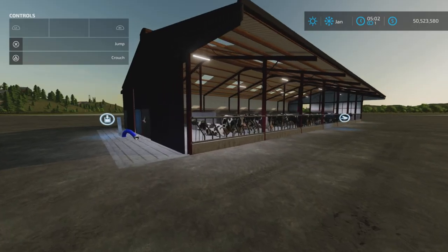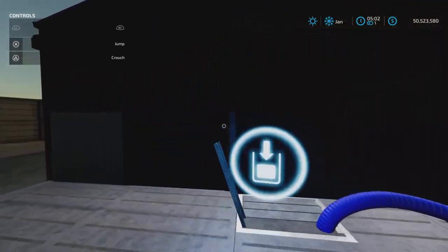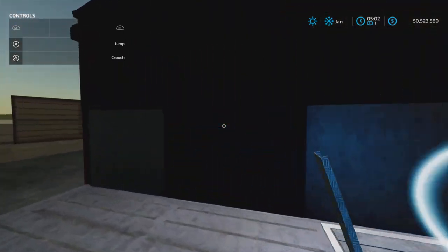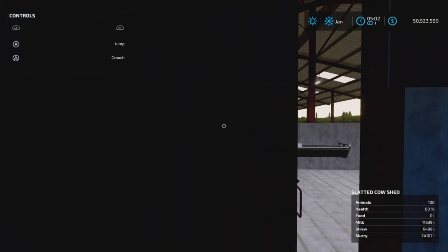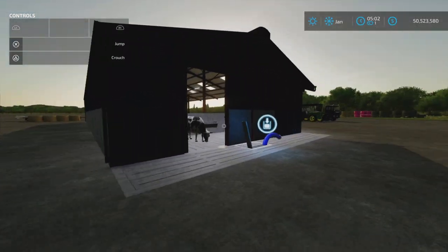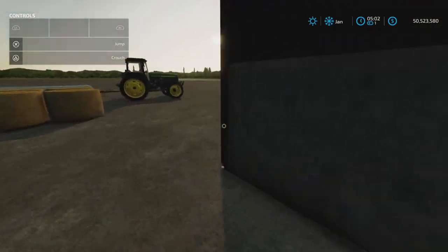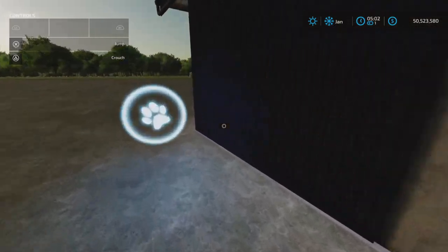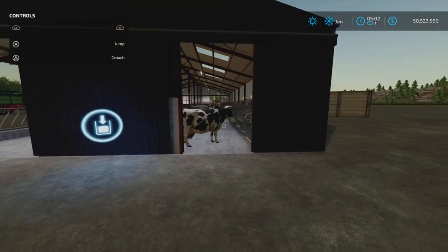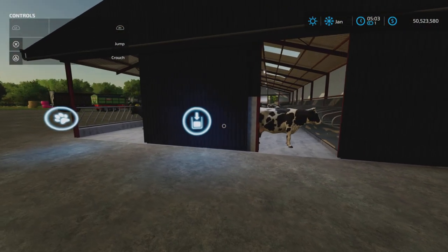We have gates that open and close here. There's a slurry trigger, the milk trigger is here, and the animal dialogue is here. To open and close the gates you have to get really close — basically right up to them.